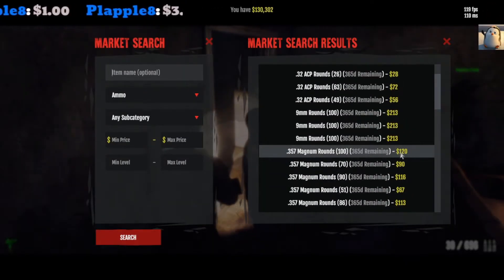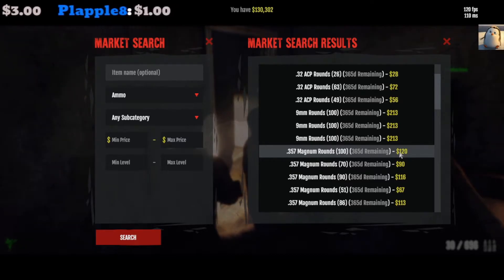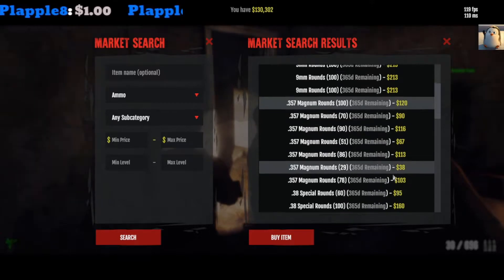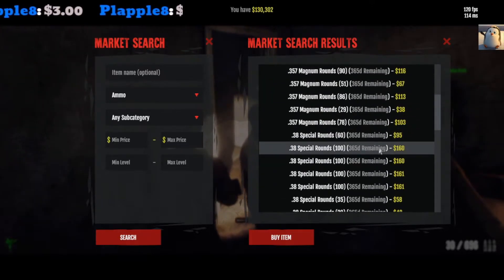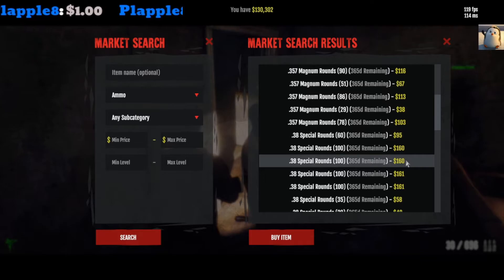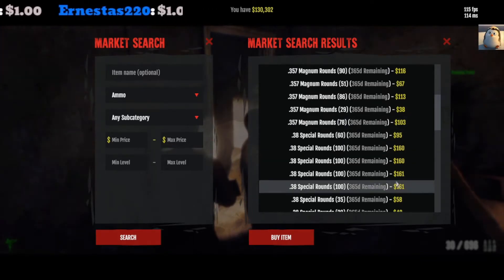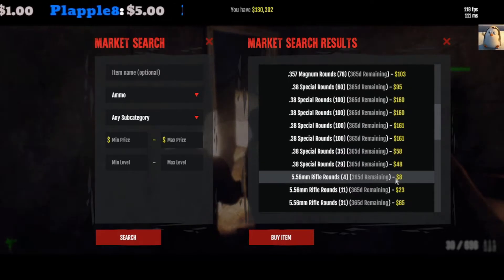357 — typically anything around under 140 or 150 you can grab. So like 120, that's great, that's amazing. 38 special — that's a great price at 160. Normally it's about like 180 to 280, but I guess people are just looting it and not understanding how much it actually costs.